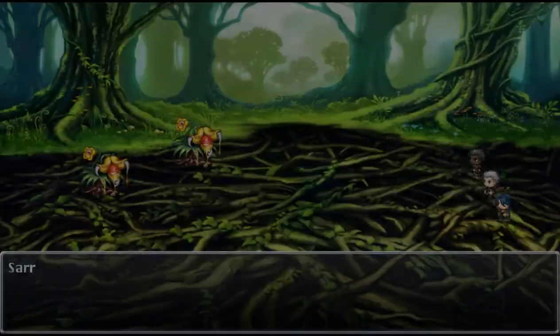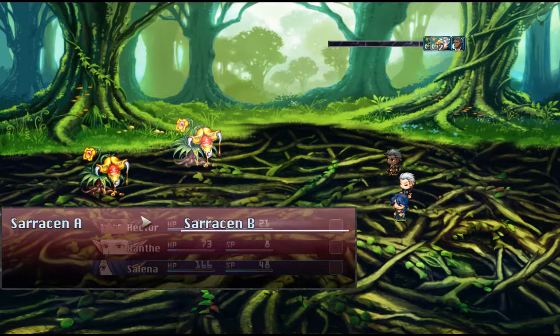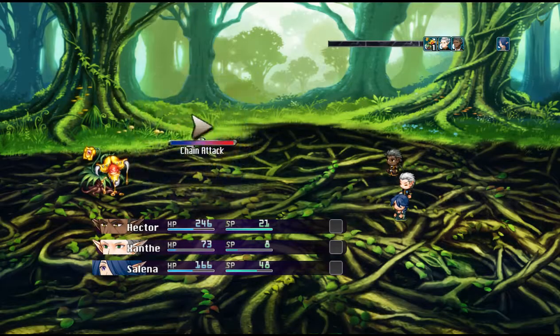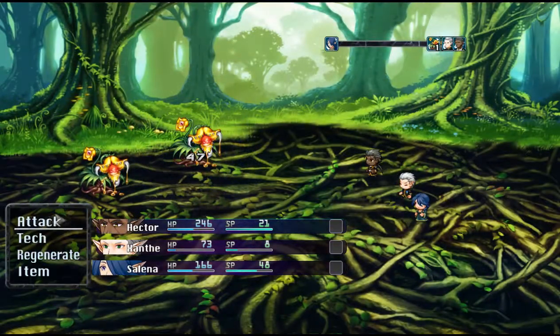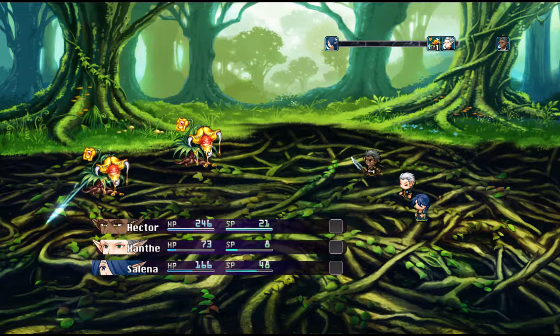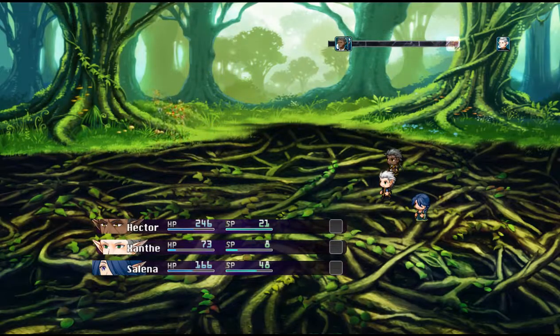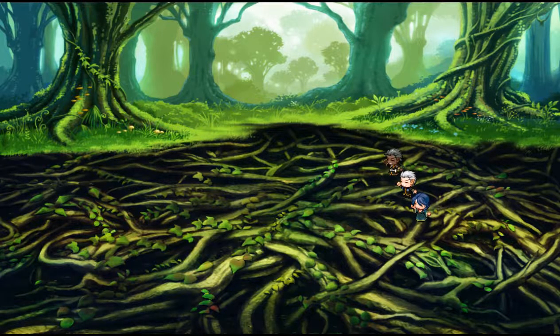I'll pick up this guy. Two Sarakens — these guys are chumps. Low dice rolls on that one. Selina, you're not supposed to do that. You're supposed to kill the monsters. He's trying to weaken them and capture them in a Pokeball.